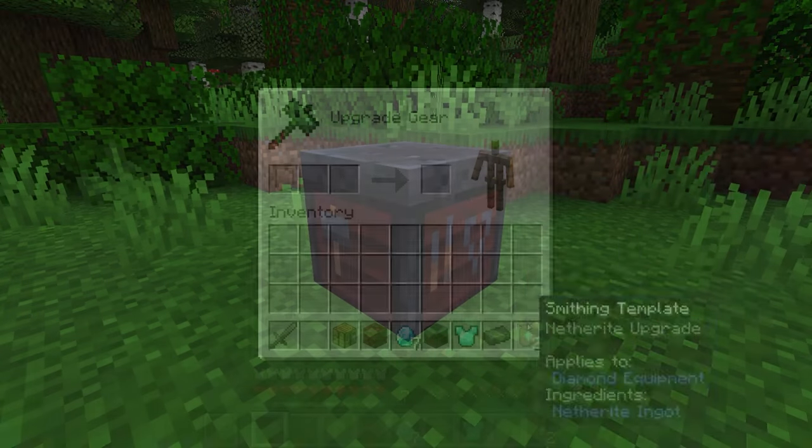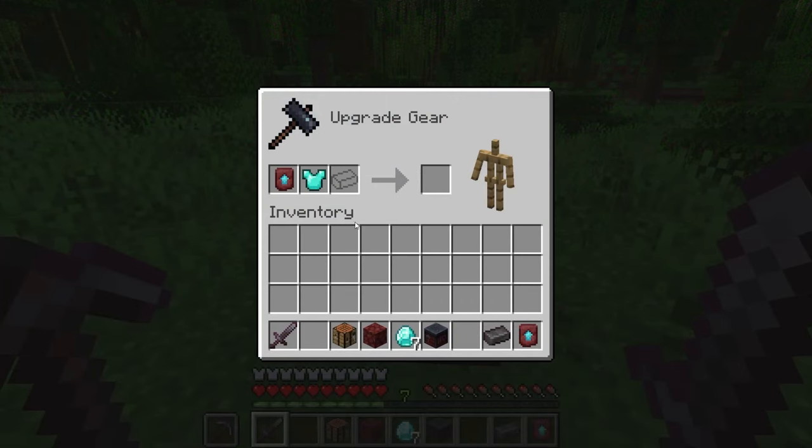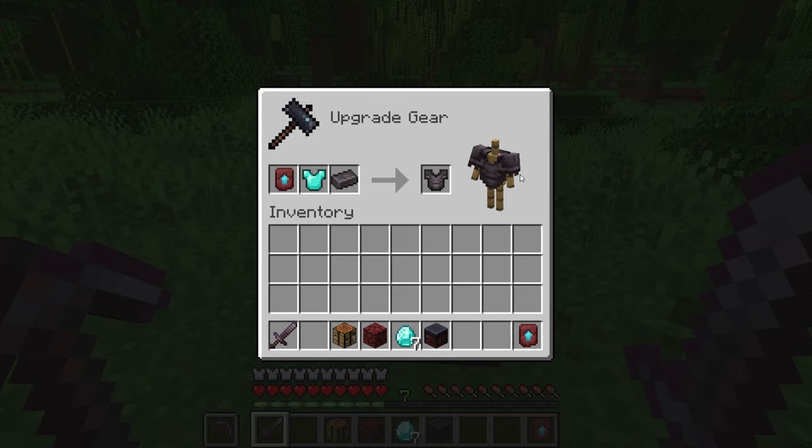How to use the smithing table. The display for the smithing table has been changed. Now there will be three slots in the smithing table. The first slot is for the smithing template. The second is for the piece of armor, tools, or weapons. And the third slot is for the ingot or crystal being used. On the right side is an armor stand showing what the gear will look like.